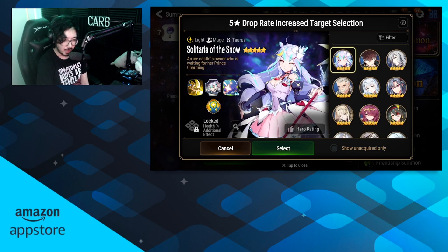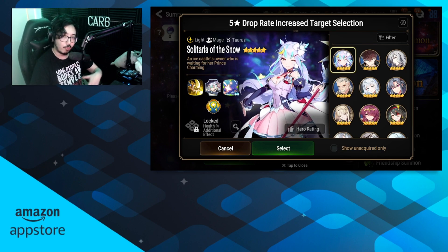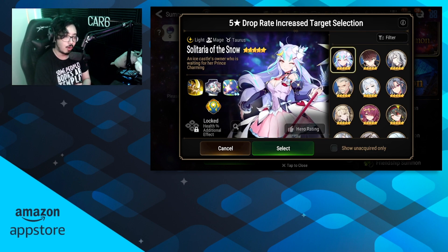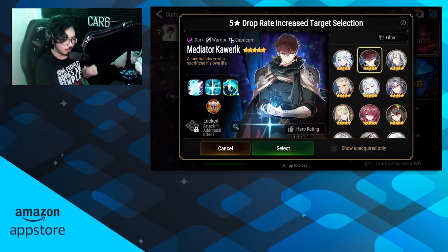Solitaria is insane right now. For gearing, she can be hard — she wants some speed, effectiveness, resist, and sometimes bulk too depending on your style. But she answers so many units on the field. If you take RTA seriously, I think every player should have a Solitaria ready. Some people can do crazy damage builds, but even in a standard role, she's either a must-ban because she'll overwhelm the battlefield with debuffs, or she's countering units that need focus like Sage Vivian, Remnant Violet, or Archdemon Mercedes — there are so many units that use focus and she counters them so hard. If you take PvP seriously, pick her up. If you're still newer, Apocalypse Ravi and Spectra Tenebria will be more impactful, but if you take PvP seriously, look into getting her.